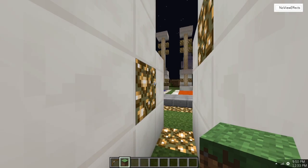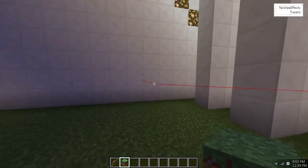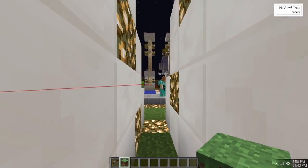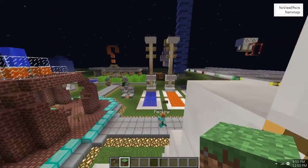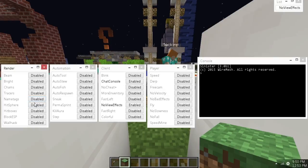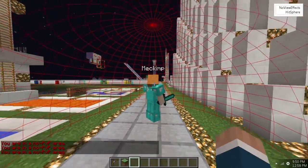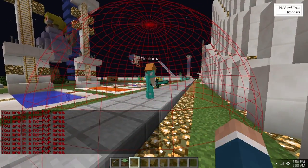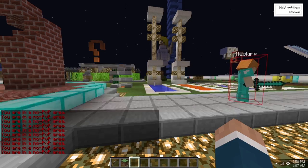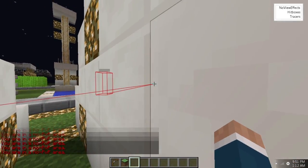Then we have tracers, which are regular tracers as you can see. View bobbing works as always — it's been here for a long time. Next we have name tags, which just enlarges the name tag so it's easier to see. Hit sphere is a sphere showing where you can hit someone — if you're inside it you can hit them, if you're outside it you can't. Hitboxes are kind of like a tracer outline box, just to make it easier to see people.